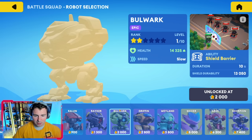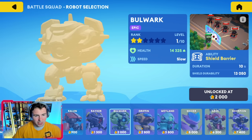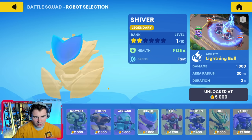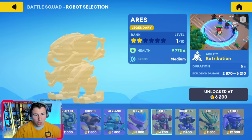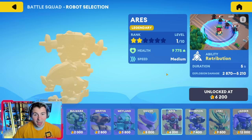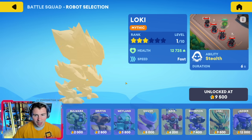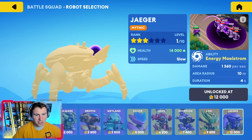This looks like it's definitely by Pixonic in some way or another. So Bulwark, Griffin, Weyland — oh the Weyland looks pretty cool. The Shiver — oh this is one robot we don't have, it's called Shiver. Ares, they actually look pretty cool. They're giant bobbleheads. Scorpion, Loki and ability Stealth, and last one is Jaeger.